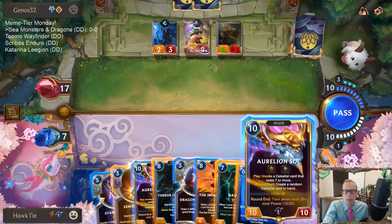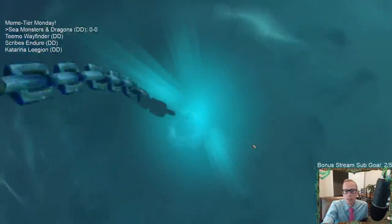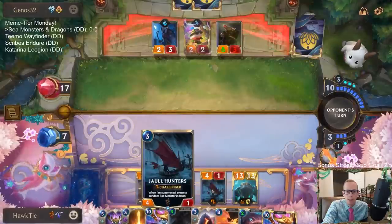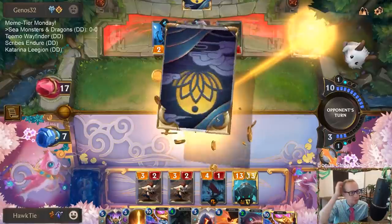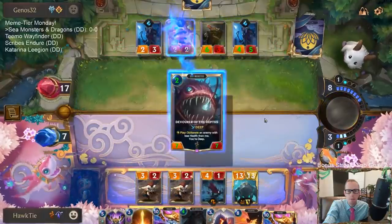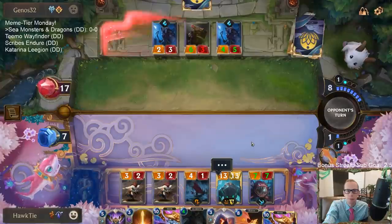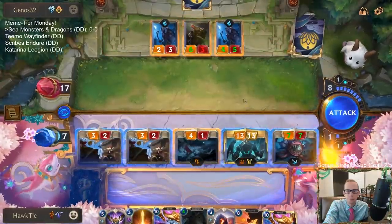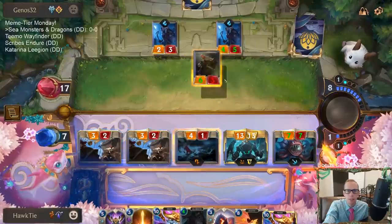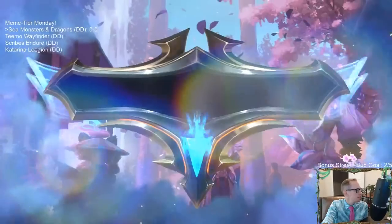If I go Aurelion Soul we level up Aurelion Soul, but we're gonna go Nautilus — because that allows me to cast Devour Depths as well. Now I'll have Devour Depths to try to answer Teemo, and if that doesn't work then Jaw Hunters can challenge to answer Teemo. That makes sense — challenge that — GGs! Sea monsters and dragons.